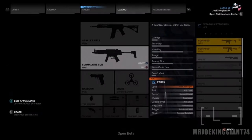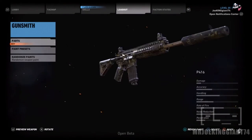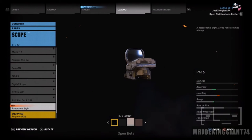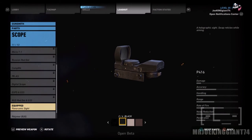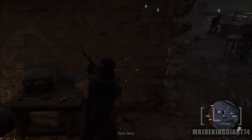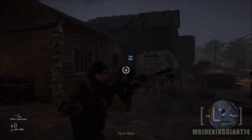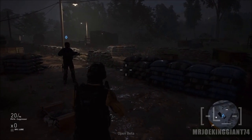So there you have it folks — that's the way you unlock some attachments, some weapons, and also some skill points for your character in Ghost Recon Wildlands. I pretty much unlocked a reflex sight, which isn't bad because I needed some kind of attachment — I wasn't planning to play the whole game with iron sights. If you want to see more Ghost Recon Wildlands, leave a like on the video and subscribe for more. I'll see you guys later!